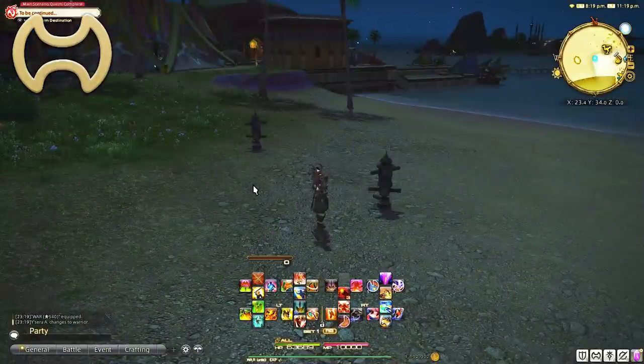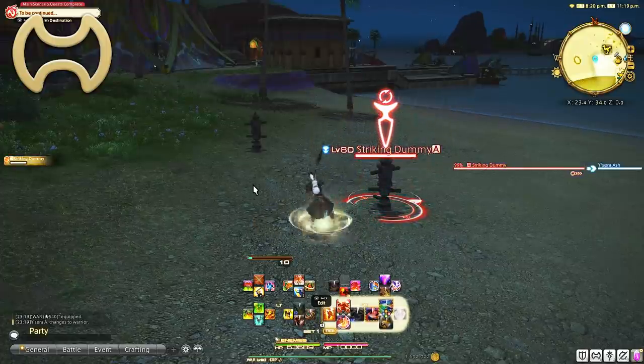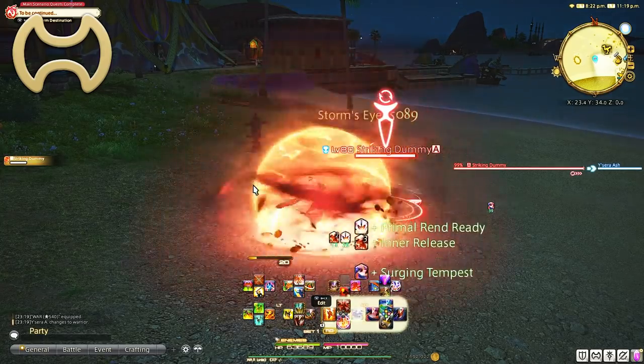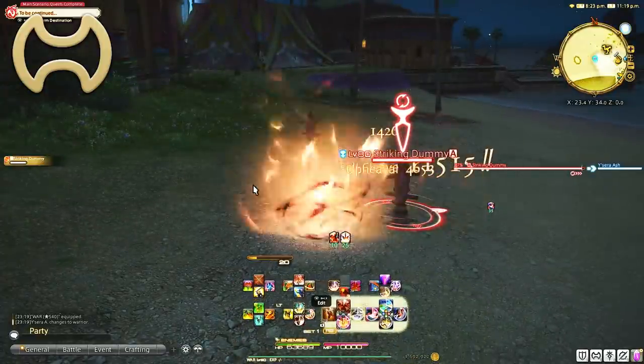Next up, Warrior. Starts at level 1 in Limsa Lominsa. Warrior has the highest self survivability between all the tanks. Yes, Paladin can heal itself with Clemency, but Warrior is not only outputting a good amount of DPS with everyone's favorite combo — Fell Cleave and Inner Chaos.